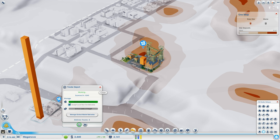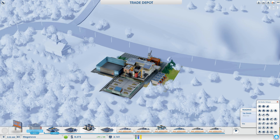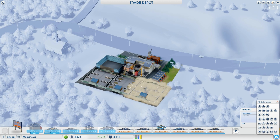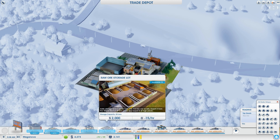Let's flash forward a bit and we should have enough to buy storage lots for the trade depot. We just got paid for an ore shipment, so we're good — let's buy several lots and we'll be fine.